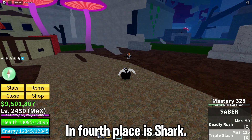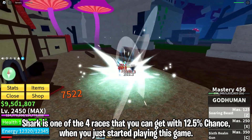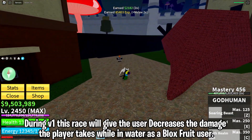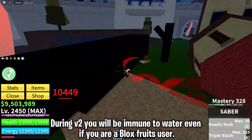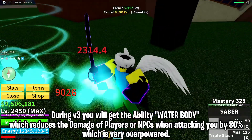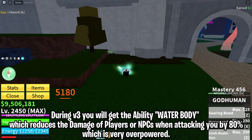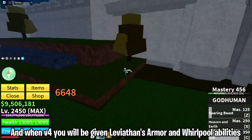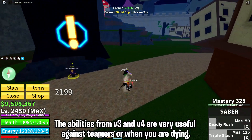In fourth place is Shark. Shark is one of the four races you can get with a 12.5% chance when you start playing this game. During V1, this race decreases the damage the player takes while in water as a Blox Fruits user. During V2, you will be immune to water even as a Blox Fruits user. During V3, you get the water body ability, which reduces damage from players or NPCs attacking you by 80%, which is very overpowered. At V4, you get Leviathan's Armor and Whirlpool abilities. The abilities from V3 and V4 are very useful against teamers or when you are close to dying.